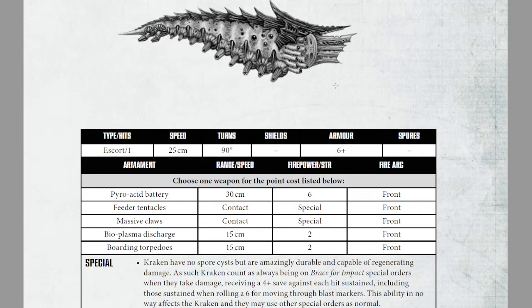I've seen a lot of different setups for the Kraken. The most common one that I have seen is massive claws, simply because these things are so incredibly hard to kill that they will reliably get up into the enemy formation and start breaking apart enemy ships, especially when dealing with cruiser-level threats. Feeder tentacles are also common for pretty much the same reason, though they do a different job. I've also seen a couple of bioplasma discharge setups.